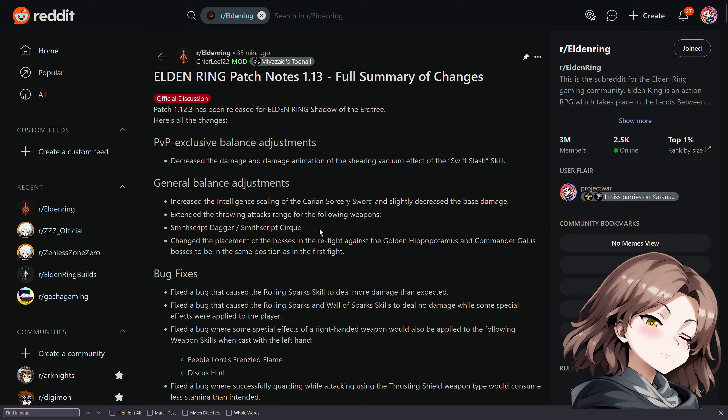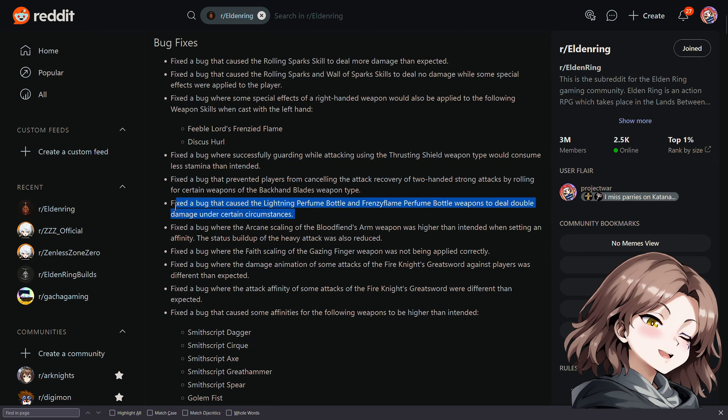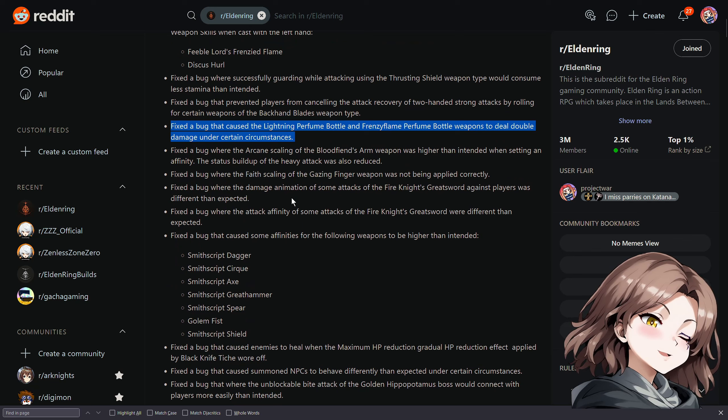They increased throwing weapon range as I mentioned — Smith's Grip Dagger and the Circuit R2s, you'll be able to toss them further. That got a range buff. Also, the Lightning Perfume Bottle and Frenzy Perfume Bottle weapons deal double damage under certain conditions — maybe that's why we were dealing high damage with them.